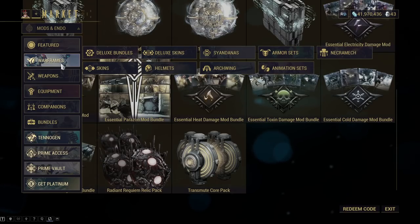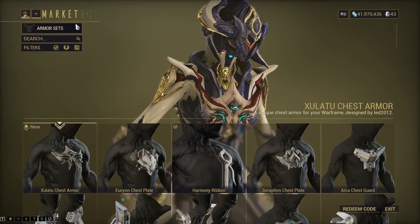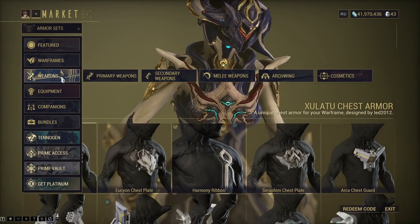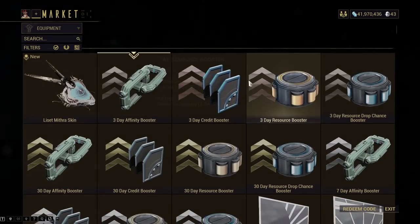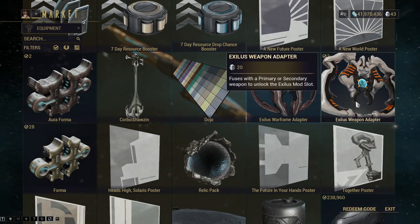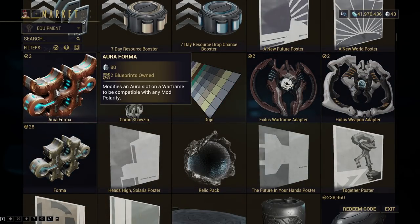Animation sets — sure, buy that. Armor sets — sure, buy that. It's just cosmetics, so that's fine. But do not buy individual resources, because it's just such a waste. Boosters are good, skins are fine, color palettes are beautiful. I wouldn't waste Platinum on any Exilis adapters or Aura Formas — that's 80 Platinum? Yeah, I wouldn't waste money on that.